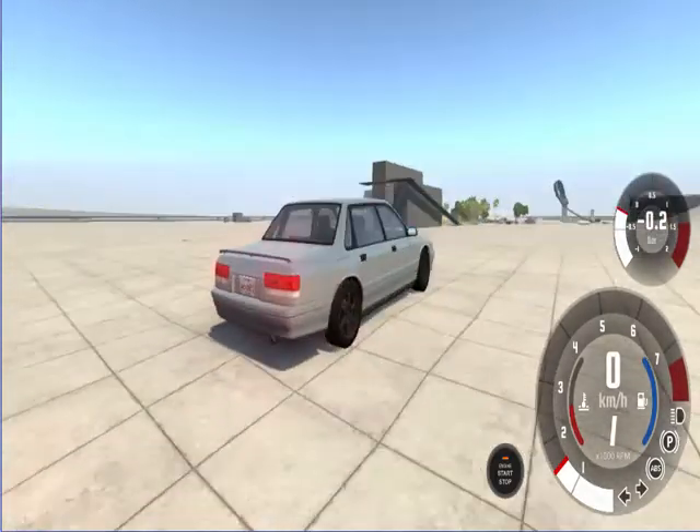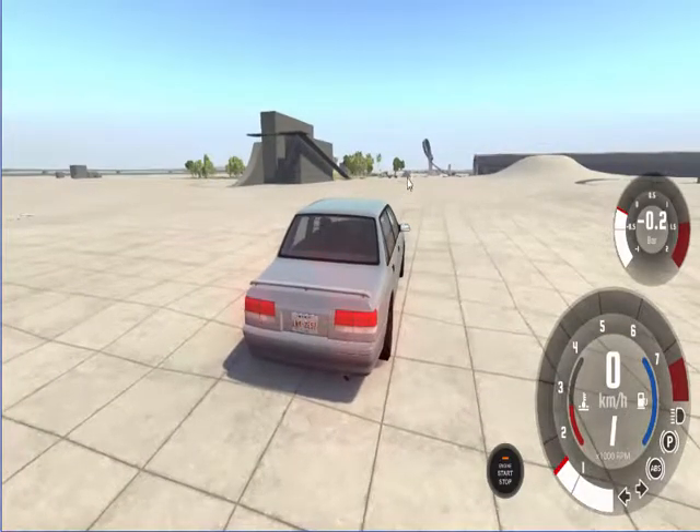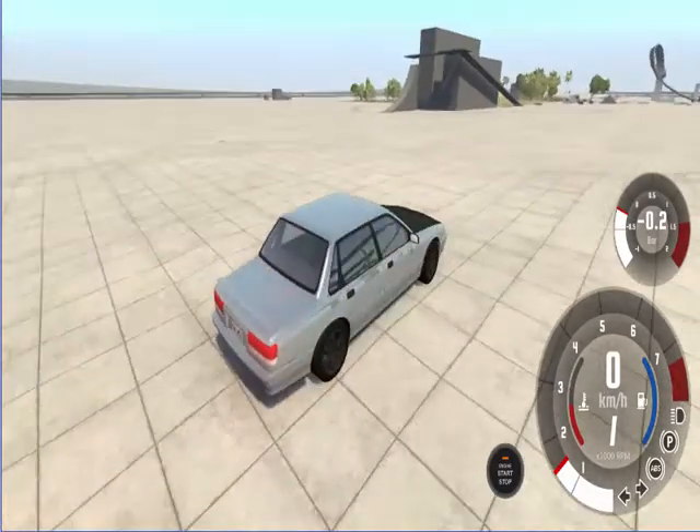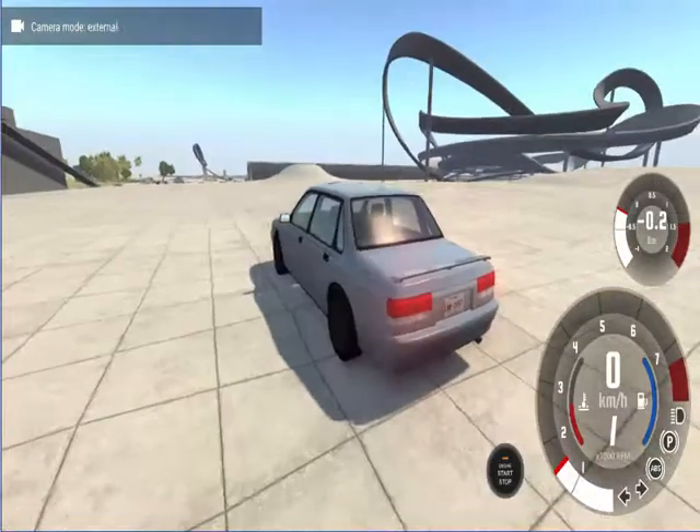I'm going to be doing some crash testing today. As you can see in the distance over there, there's a brick wall right there, and we're going to drive this car as fast as we can in dash mode into that brick wall.